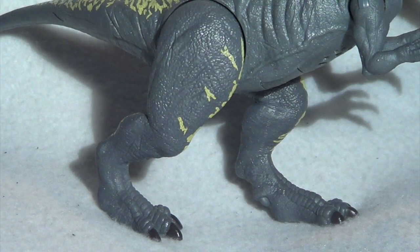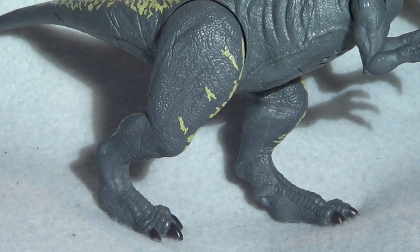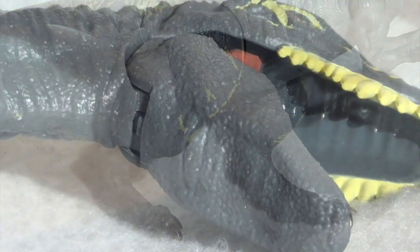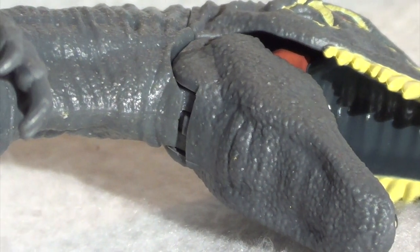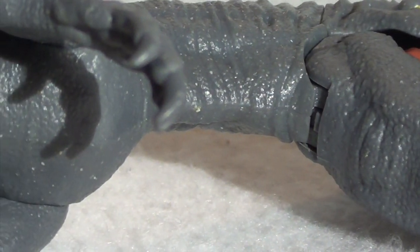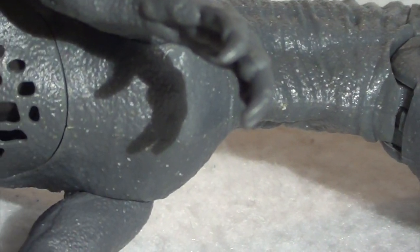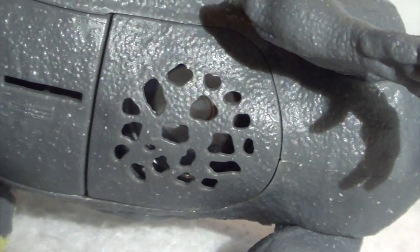The toe claws on the feet are painted a nice sleek black. There are more lovely plate scales going up the back of the toes, and the musculature in the calves and thighs is very well defined, as if the muscles are tensing up as the creature prepares to take a step forward. The toes feel a little long and awkwardly sculpted on this Allosaurus. Moving along the underbelly, you can see lovely wrinkles, musculature in the lower jaw, and very subtle scaling. Then we get to that speaker system.